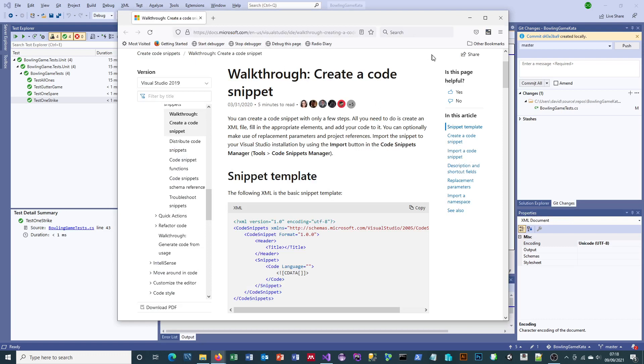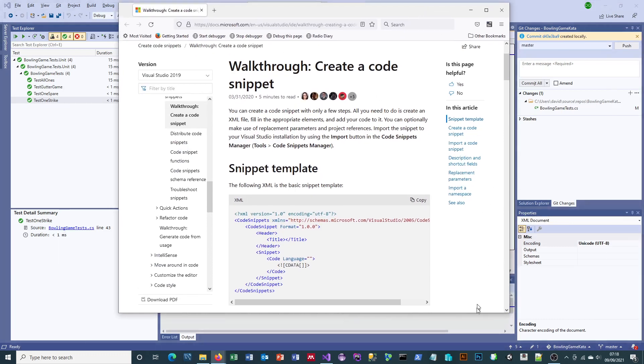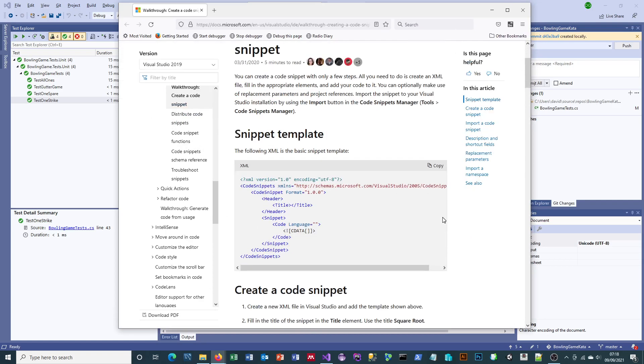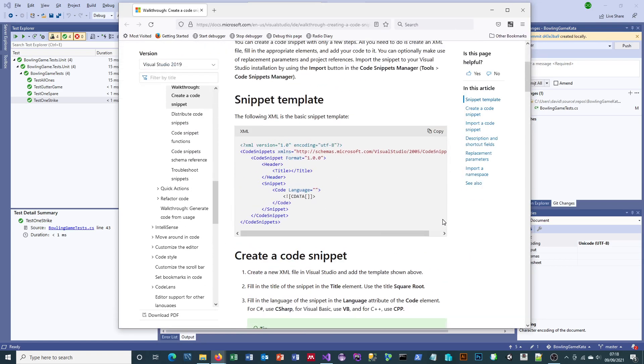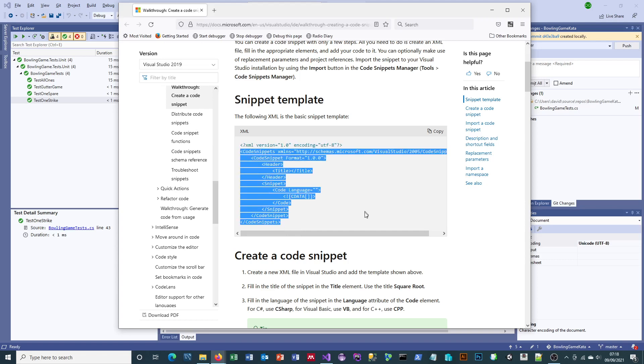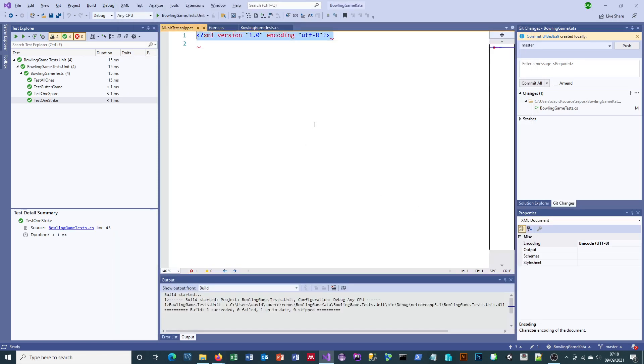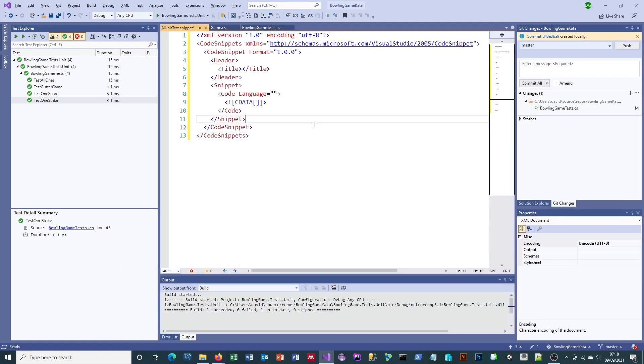This is the motherload of information on how to write snippets on Microsoft's own website — Visual Studio's their tool so obviously that's where it is. I'll put the link to this below the video. The key thing you need is the template for a code snippet. They've given us a function for that, so let's use it — life's too short to type it all in.